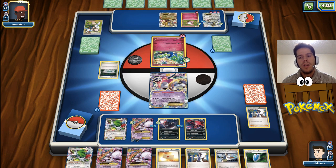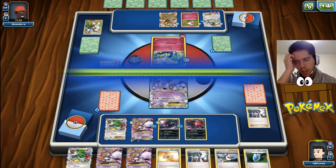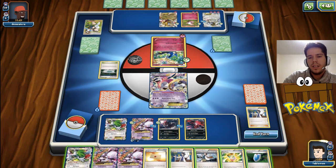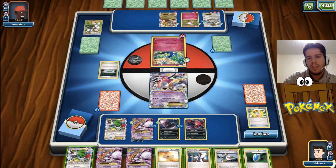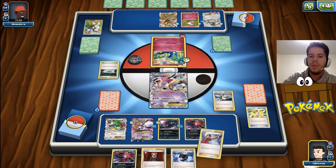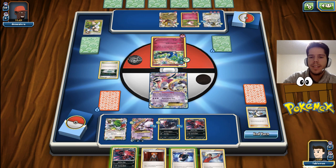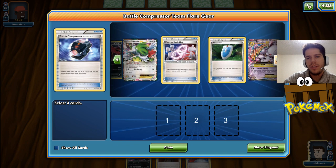He flips heads again on Birch. He is running Giratina, which is definitely a bit scary and will force my hand into attaching to Zorua. What I really need is my Hex Maniac. But first I'm just going to Birch here. I flip Tails, he flips two heads. Still no anything useful. There's the Hex Maniac, so I probably want to get rid of it. There's one Verse Seeker, two Verse Seekers.